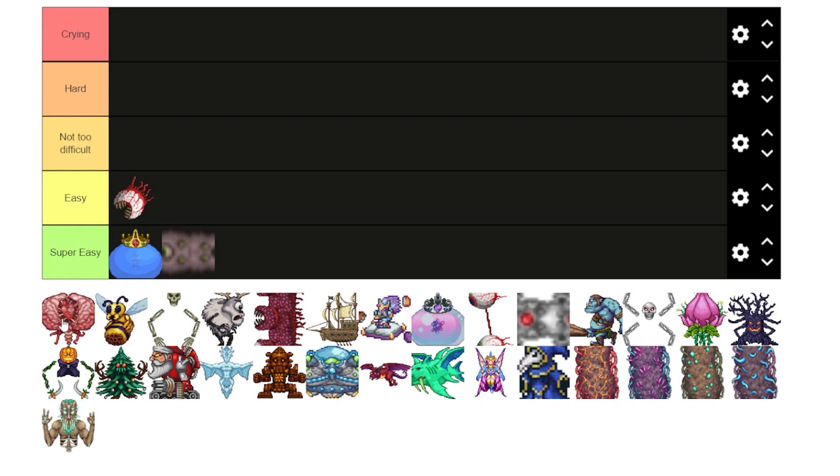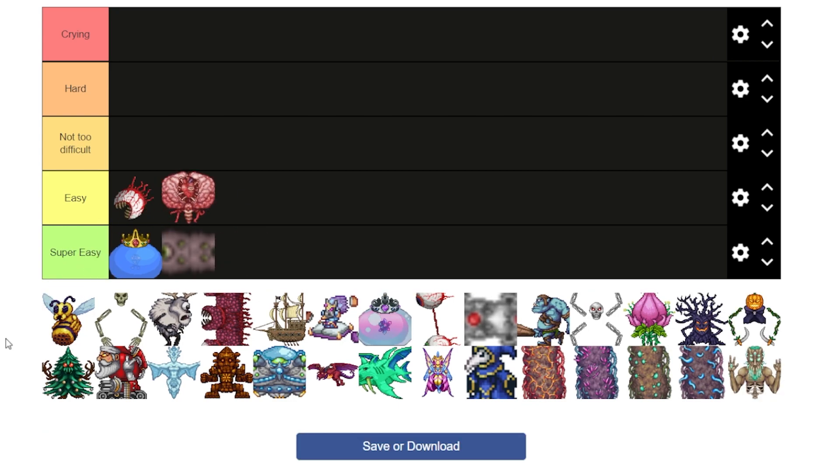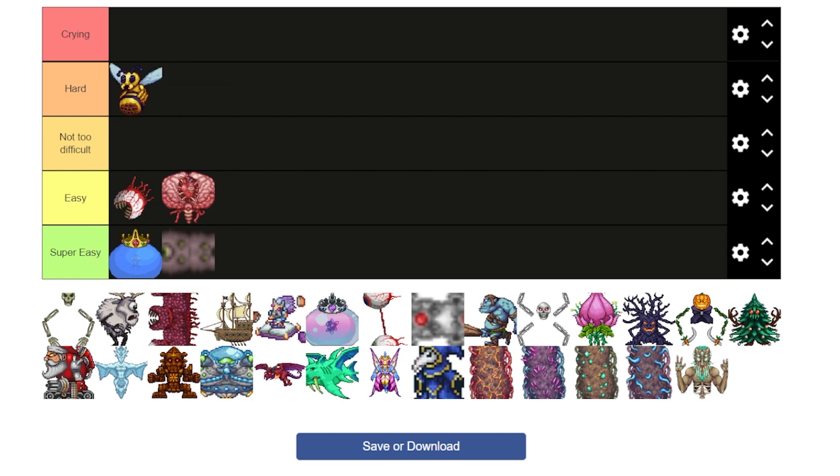The Brain of Cthulhu — it varies, but Brain of Cthulhu is pretty easy. Now the Queen Bee is a completely different story. I hate the Queen Bee. She's always been unbelievably difficult for me. I usually wait until I'm about to defeat the Wall of Flesh to kill the Queen Bee, or I just skip her entirely. Going in hard. I can never kill her without having Hellstone equipment.